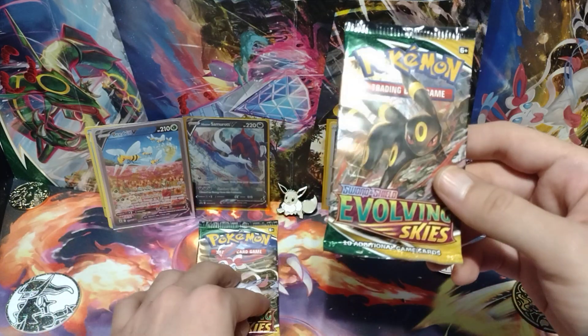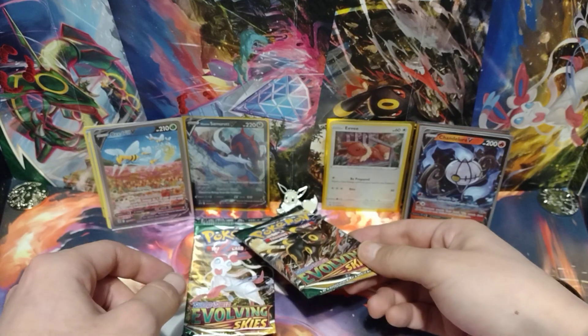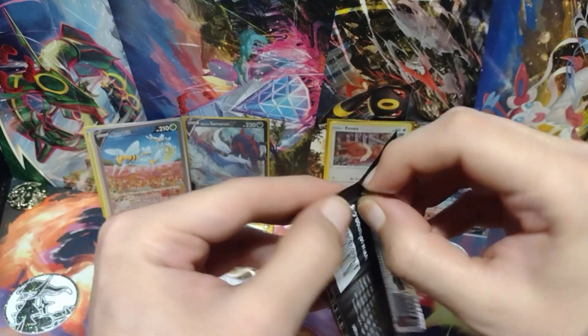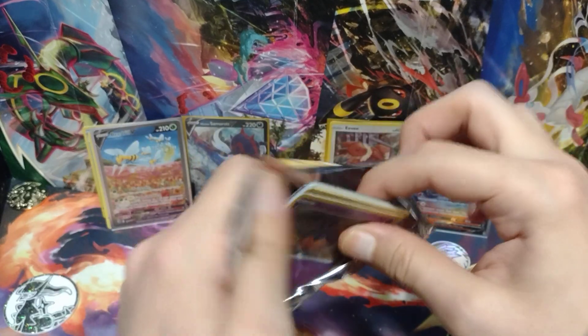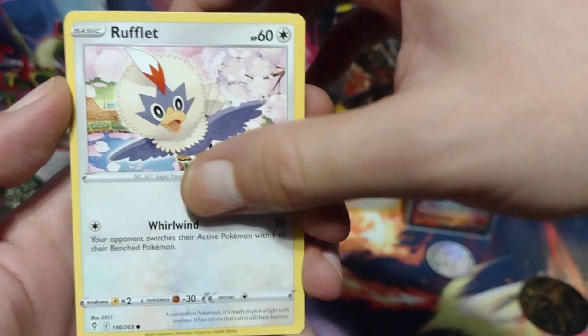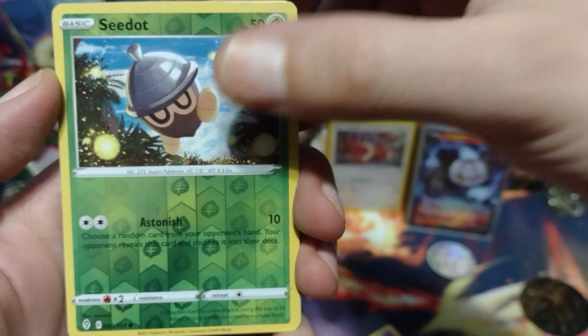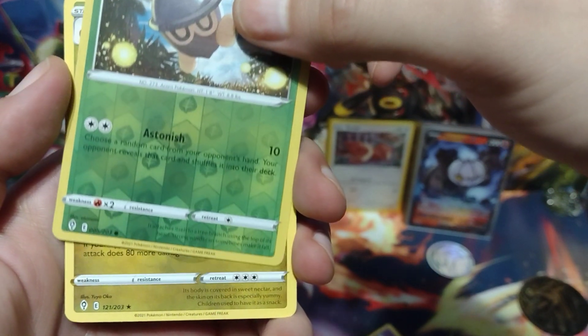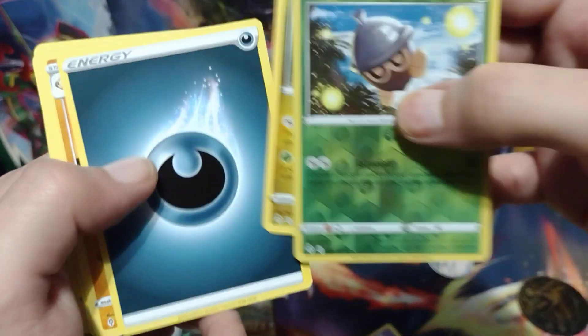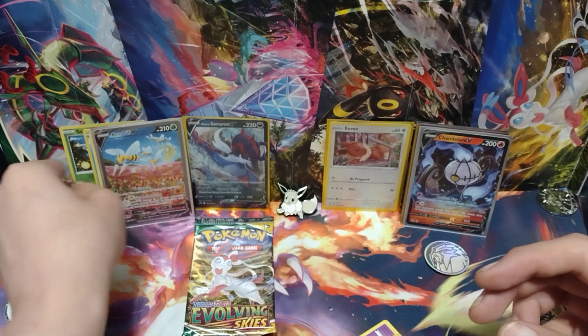Moving on to the Evolving Skies packs — the main reason why I bought this tin is to see if I can get alt arts from Evolving Skies. I already got an alt art in this opening, so let's hopefully get another one. Tapping Radiant Eevee for good luck. I bought this tin from the Pokémon Center — they no longer sell them there so you can buy them at Target. They show up online every once in a while. If you want to open up Evolving Skies, go ahead and get one of these tins. Pumpkaboo, Rookidee, Lotad, Emolga, Woobat. The Reverse Holo is a Seedot — and it's not a hit. Is it a holo? It's a non-holo Appletun.